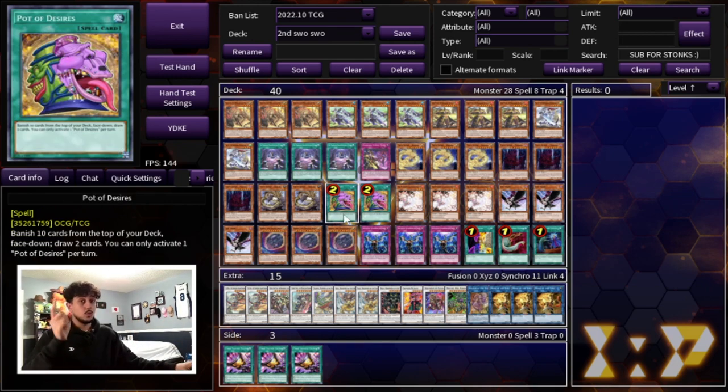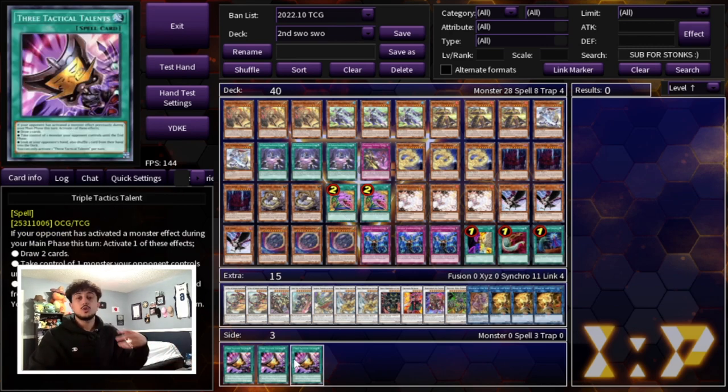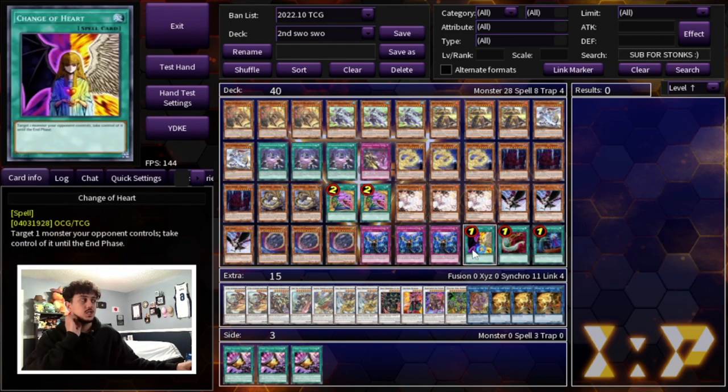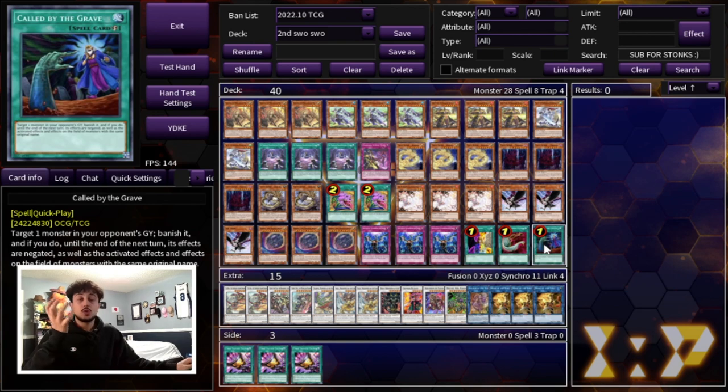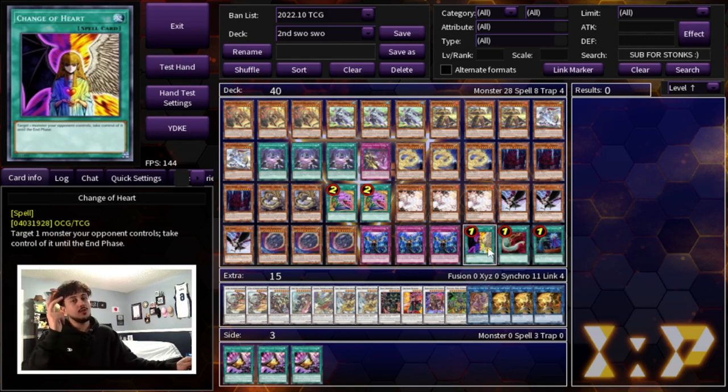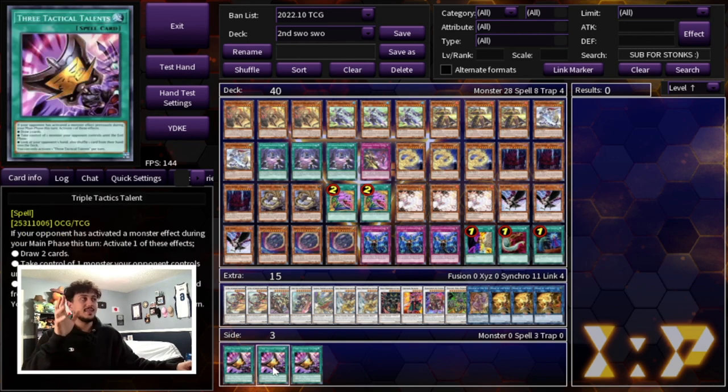Remember how I said I don't like Desires? TTT also kind of provides a draw engine. So if you want, play this deck at 41 cards — take out the two Desires and play three TTT instead. I wouldn't cut the three spells (Called by the Grave, Harpy's Feather Duster, Change of Heart) for TTT though. Called by the Grave is really important, and you do want a main deck Mystic Mine out. Change of Heart is surprisingly powerful — you guys will be surprised when you play it.